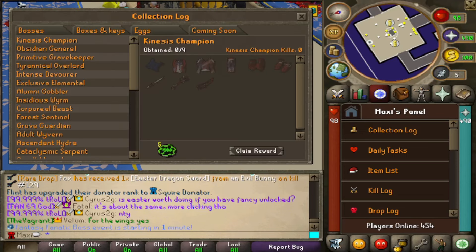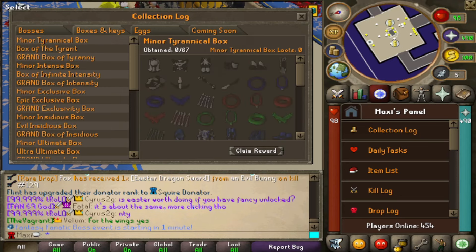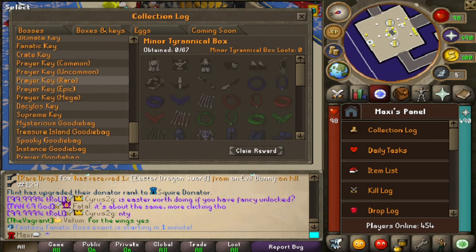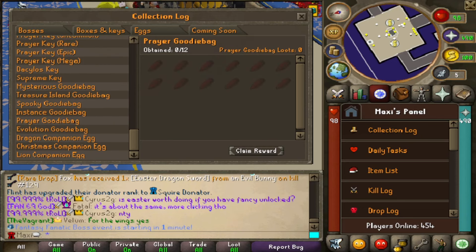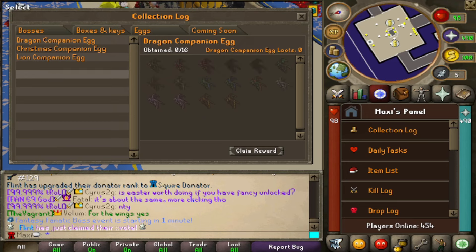I do love my collection logs, which is one of the main things I do when I play servers — I try to finish the collection logs. It's nice that there are some rewards for finishing these: getting a drop rate from completing logs and a double drop rate. I assume that's a permanent buff you get every time you finish a log. There are so many custom bosses and even more keys and boxes, and they all have a collection log, which is crazy. That is a lot of things to grind for, which is always nice to see. There's definitely something to do if you're the completionist type.